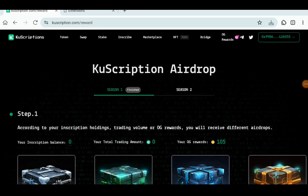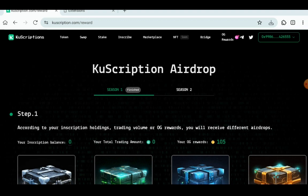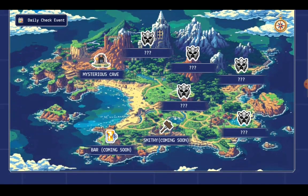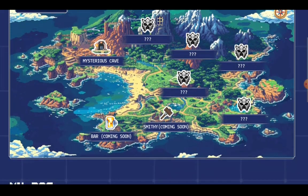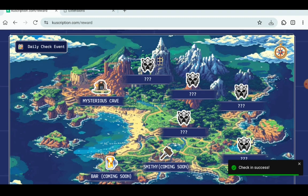Whether you participated in season one or not, if you haven't completed what was required it's already ended, so just watch this video and open your mystery box if you did participate. If not, head over to season two, click on season two, and scroll up. The main thing you need to do is the daily check-in event every day. Click on check-in and it will say check-in success. After three consecutive days you should receive a mystery box.